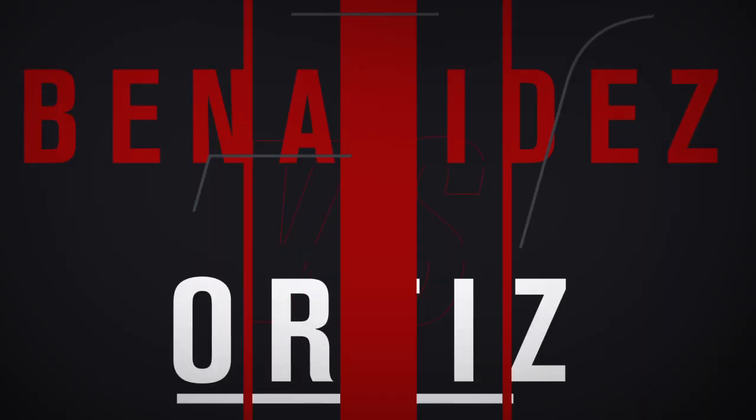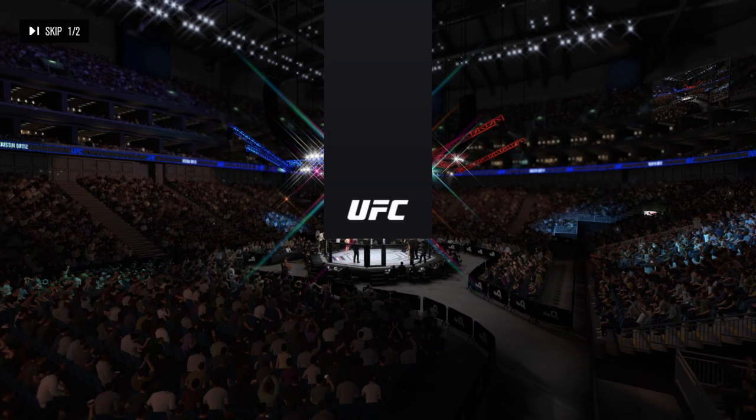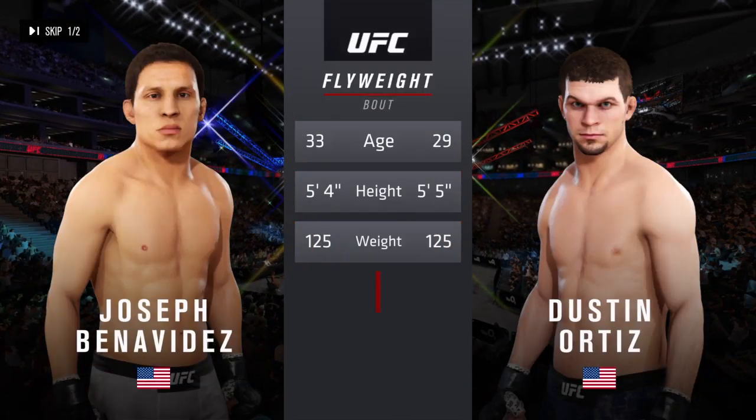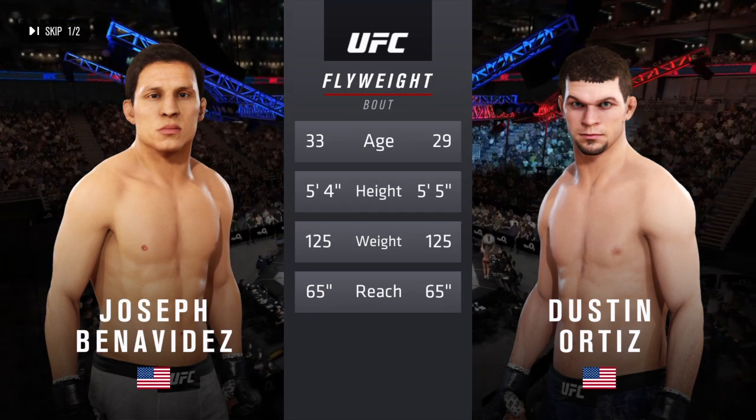All right, coming up next a flyweight matchup between Joseph Benavidez and Dustin Ortiz. Now our tale of the tape for this flyweight tilt — Benavidez is four years the elder; the rest is roughly identical here. Once more, Bruce Buffer.